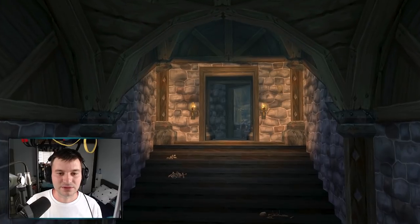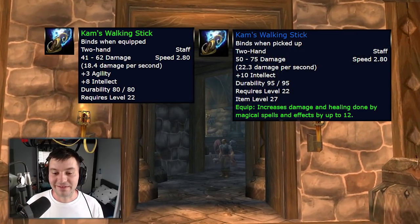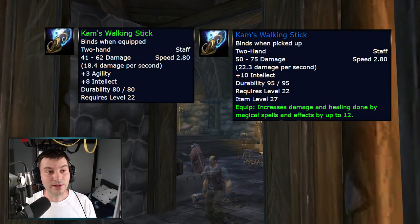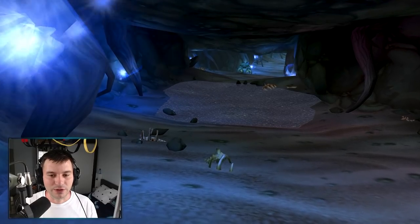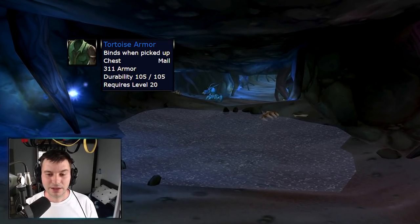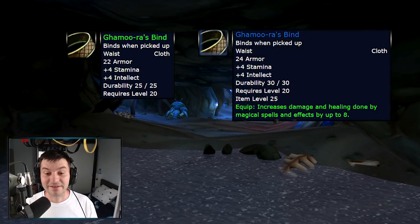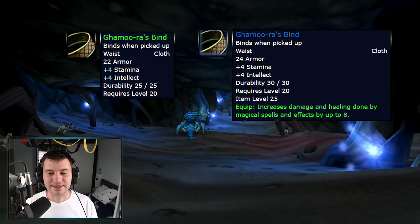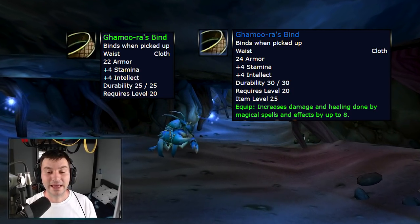12 spell power will help a lot at level 22, great if you run a boost or a quick run through Stockade. Moving on to Blackfathom Deeps: the Cobrahn Armor from the turtle boss gets buffed with an extra six stamina. A cloth girdle with four intellect and four stamina for level 20 will now have four intellect, four stamina, and eight damage and healing — eight spell power at level 20 is a huge amount of stats.